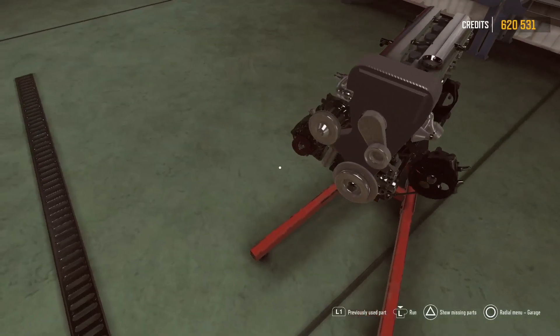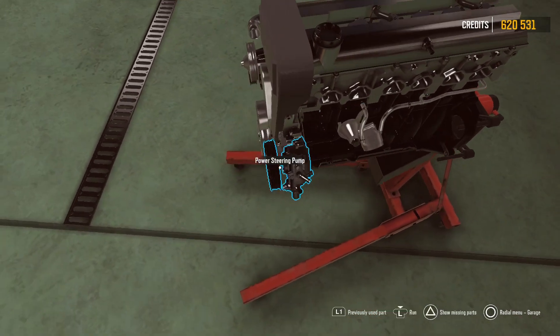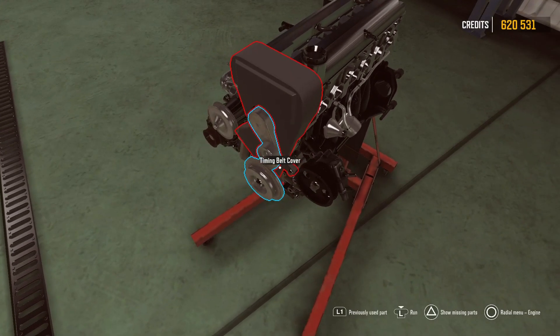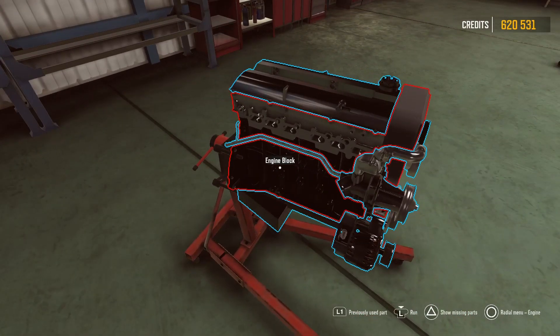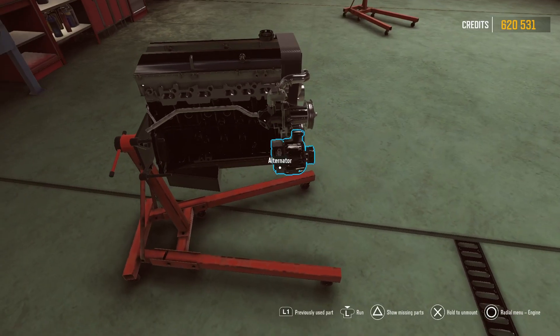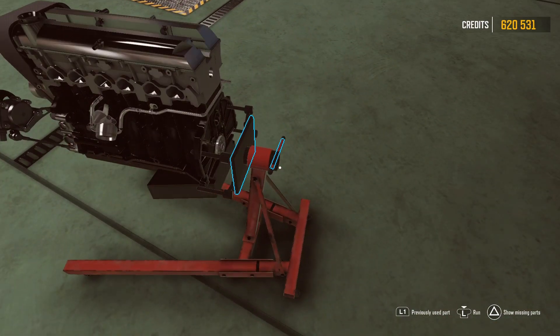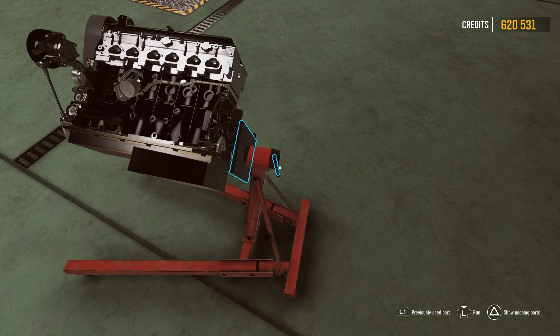Even the power steering and alternator pulleys are blacked out. I don't remember the pulleys on the alternator itself being blacked out. Someone tells me they updated the color of both the block and various other components, so that kind of gives it away a little bit. Looks cool though.